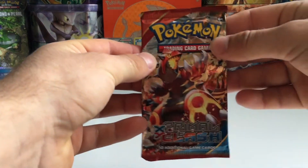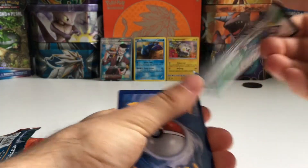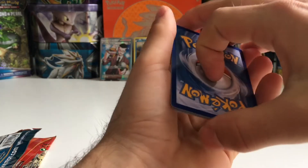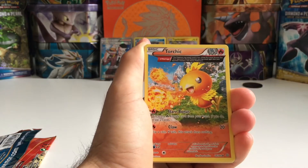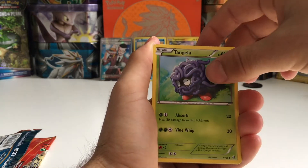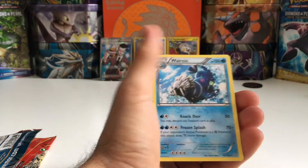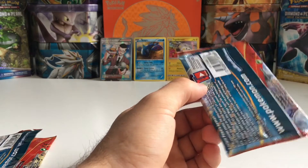Not Sun and Moon — we're going with the Primal Clash Groudon artwork. It showed a white coat again; I don't know if that means anything in these packs. I know it does in the Sun and Moon era. One, two, three. We have: Acrobike, Lombre, Torchic with really nice artwork, Spinda, Horsea, Skitty, Tangela, Tropius, Reverse Blaziken — second reverse rare — and Wailord Rain. So nothing special in that pack except for that reverse rare.